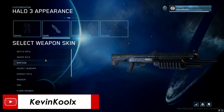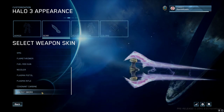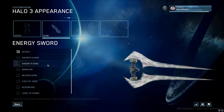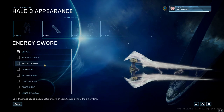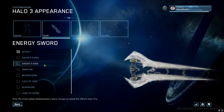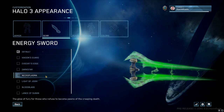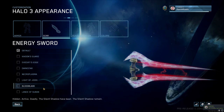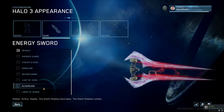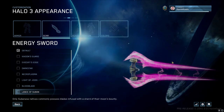There really isn't much in the way of new weapon skins for Halo 3, but the cool new thing is you can now customize your energy sword, which is super cool. They have a ton of different options: Kaydon's Guard with a gold-looking color; the Evo Kit's Edge with a clear white look; the Dark Star with a nice purple look; the Necroplasm, which is green — probably the one I'll run with; the Light of Jewry in kind of a yellow color; the Blood Blade with bright red electric lines — Metal AF; and the Lance Subban with a pinkish color.